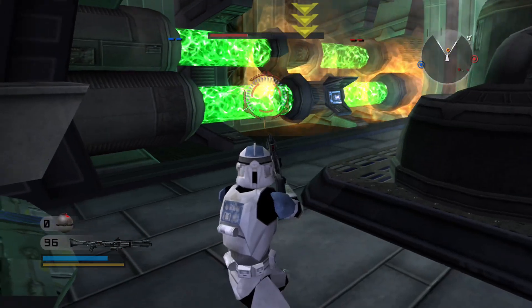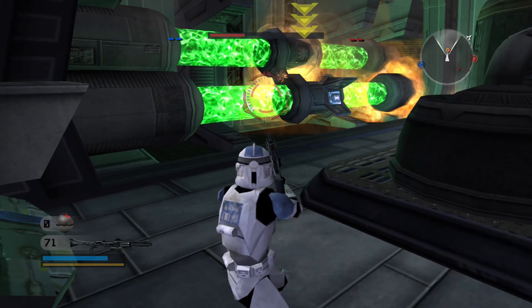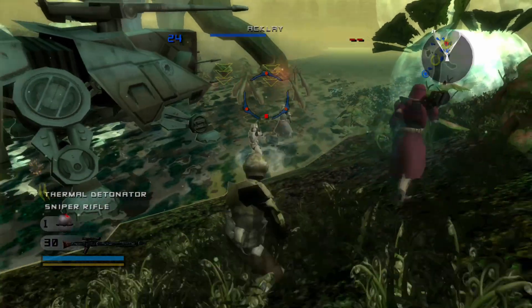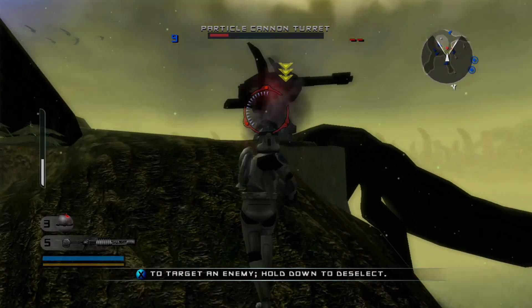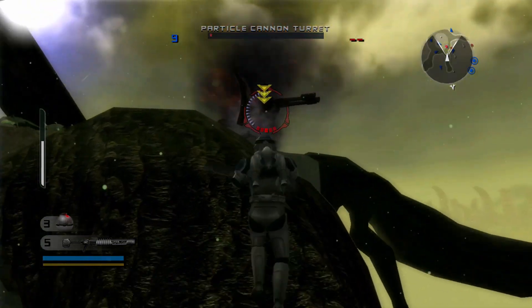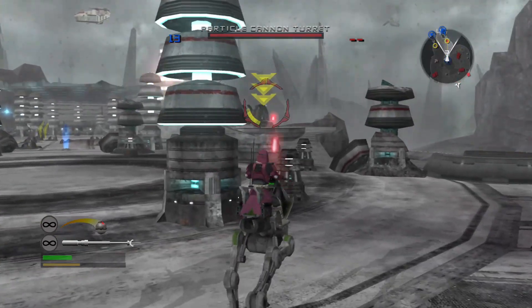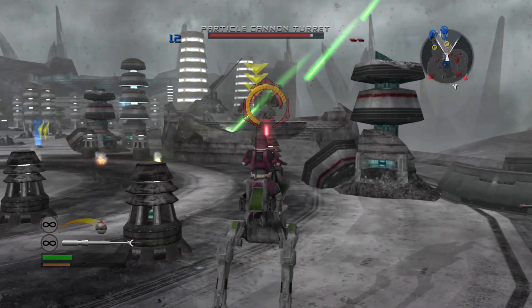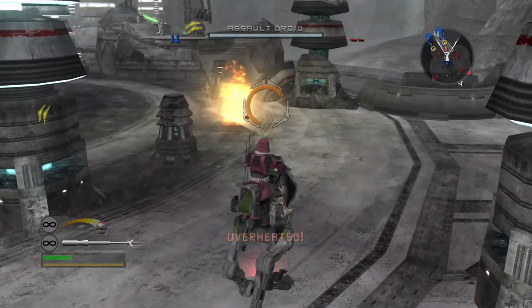Back to ground combat, we've got several different classes — basically the same as the original Battlefront — with Standard Infantry, Heavy Weapons Trooper, Sniper, and Engineer, alongside special units like Jet Troopers. Each class has different weapons and abilities. There's no real OP class, besides maybe the Jet Trooper. Vehicles are also a large part of this, such as AT-RTs, alongside mountable turrets, either already on the map or built by the Engineer class.